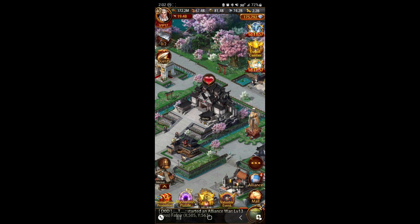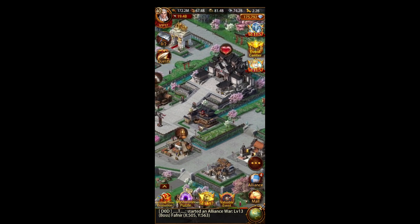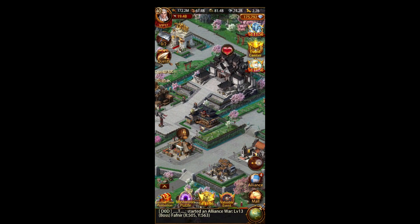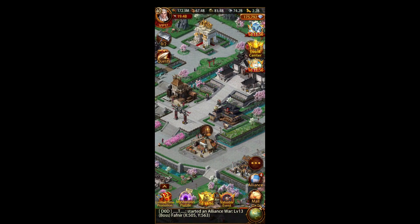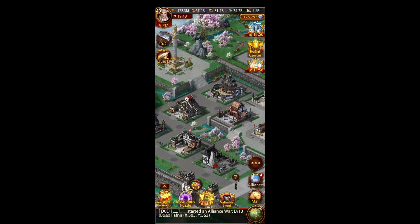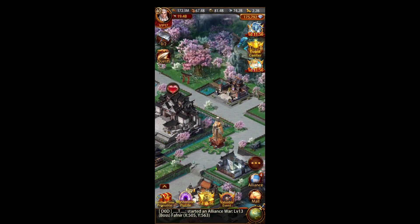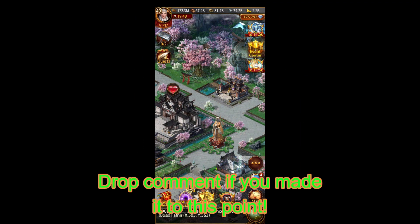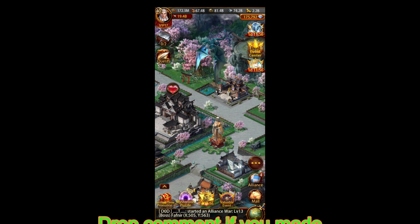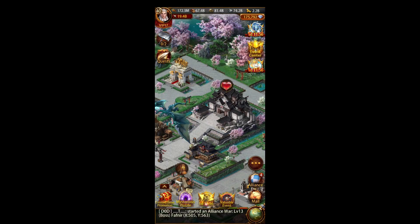That's pretty much all the buffs I can think of. The big ones are the offering shrine, your art hall treasures, your duty generals, your sub cities, and your Sieve Treasures. If anybody has any comments or questions just post them down below — I try to get to every comment on the channel. I'll catch y'all on the next one, see ya.